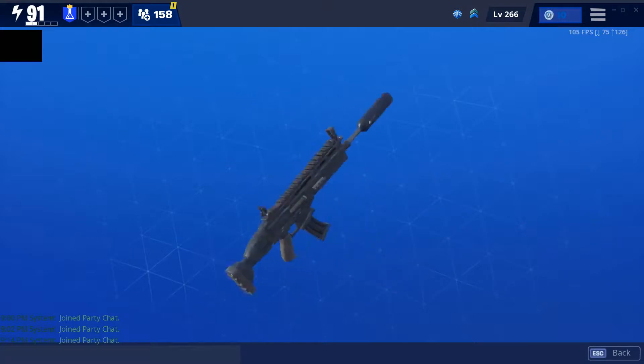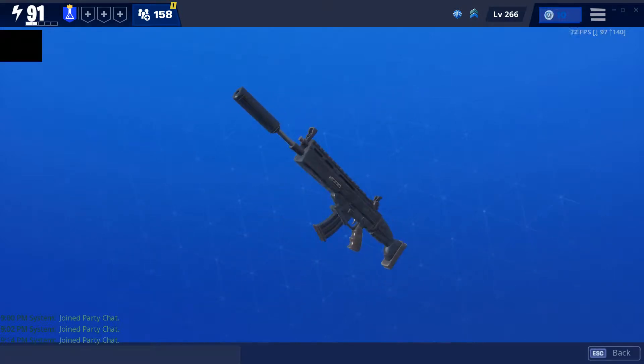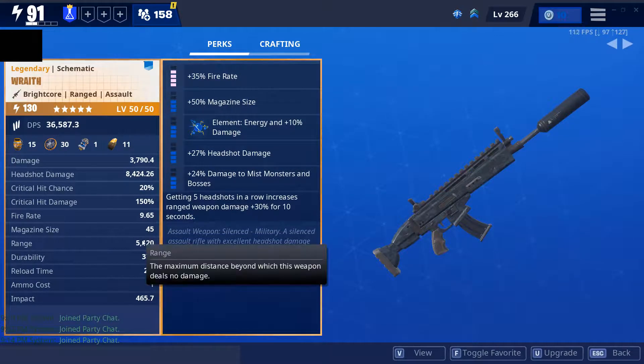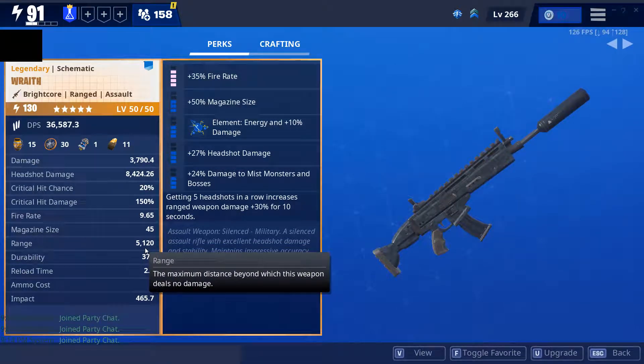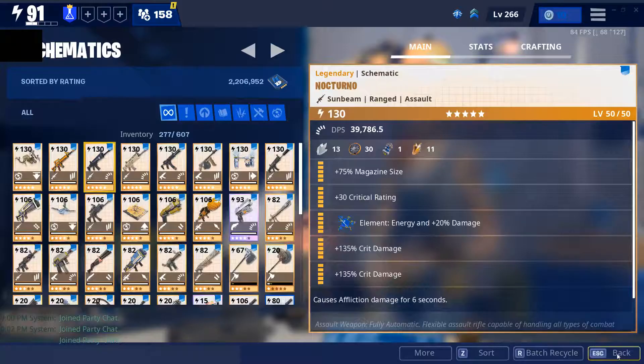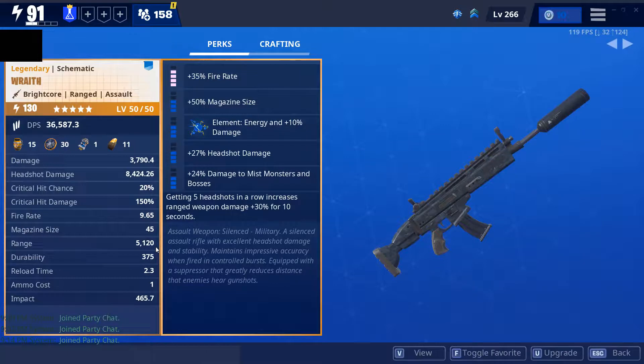I've heard a lot of good things about this weapon — how insane it is and the range on it. The range is better than a regular assault weapon: 5,120, compared to a Nocturno at 4,096. So this has more than a thousand extra range. The perks on this are fire rate, magazine size, energy element, headshot damage, and damage to mission formation bosses. I did not change any of the perks on this, so that's why they're super bad and there's no crit rating.